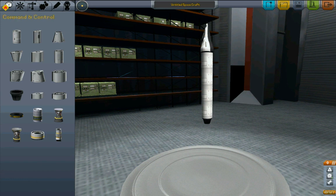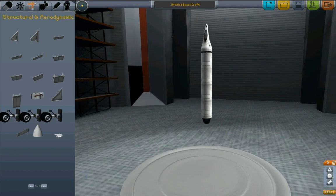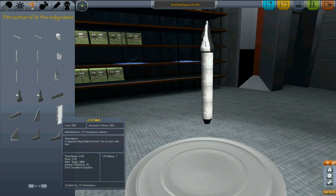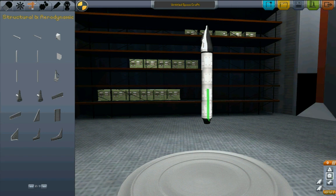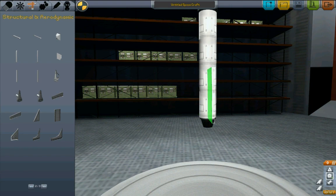Let's go ahead and put the C7 aerospace engine on the back of that thing. Next, come over here to structural and aerodynamic. We're going to make this a delta wing design in order to spread the lift out over the entire length of the vehicle. I want this vaguely wing-shaped board. Let's turn two-way symmetry on and put it right at the back, lining the trailing edge up with the back so it's right even with the engine.